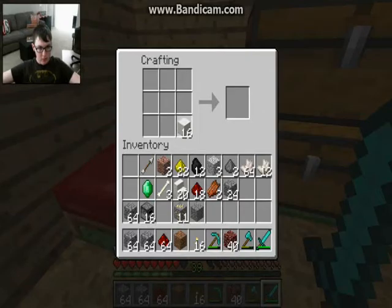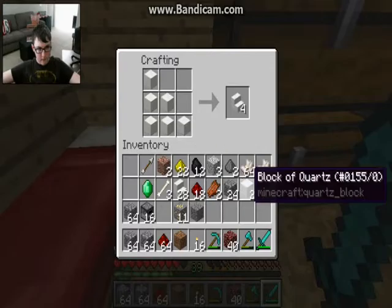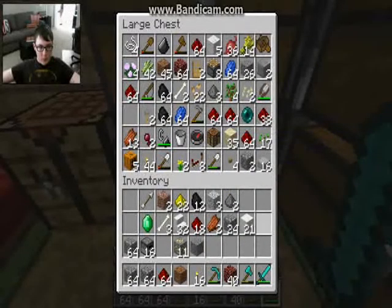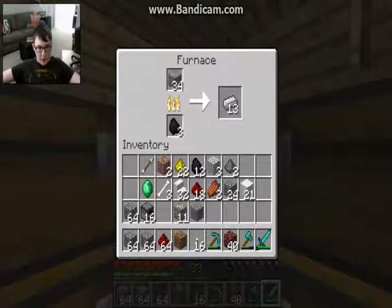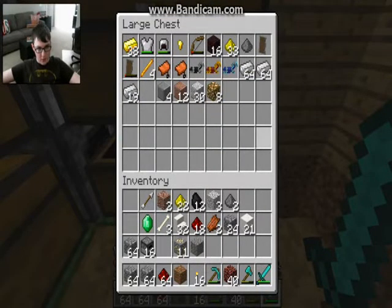Now we just make more blocks and a couple more stairs. We've got all the stairs we need, and we should in theory have all the quartz we need. We have all the quartz we need, and we also have all the iron we need. We just need all of the diorite we need.